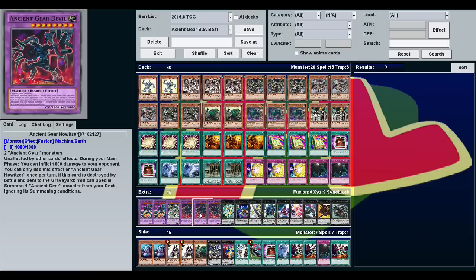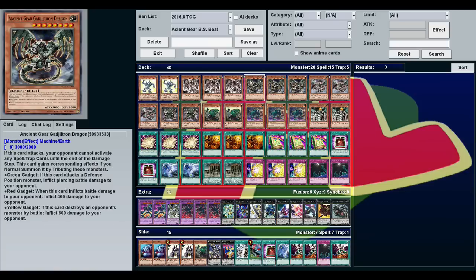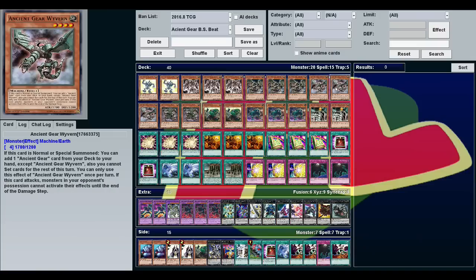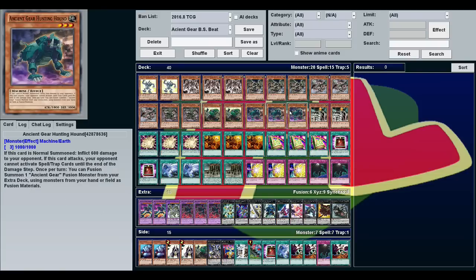Also, Ancient Gear Howitzer — if this is destroyed by battle and sent to the graveyard, you can summon one Ancient Gear from your deck ignoring its summoning conditions. Not only can you get out big attack-point monsters like Ancient Gear Golem or the Toon version with 3,000 attack, but you can get Ancient Gear Wyvern, your searcher. If it's normal or special summoned, you can add one Ancient Gear from your deck to your hand. Oftentimes if Howitzer gets destroyed, I'll summon Wyvern, search another Hunting Hound, and as long as you have any other Ancient Gear in hand, you can make another Howitzer next turn.